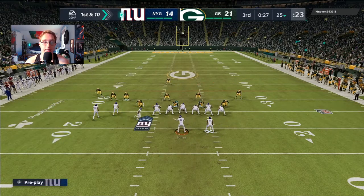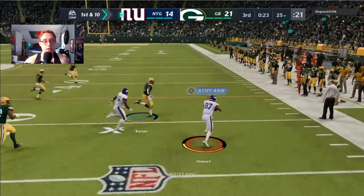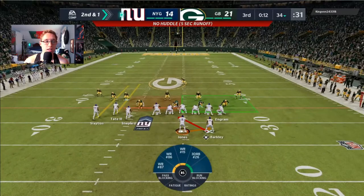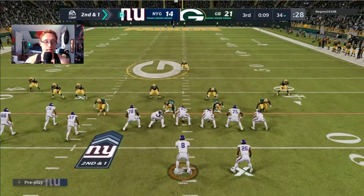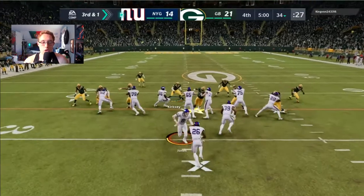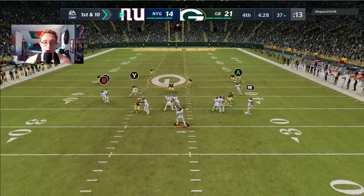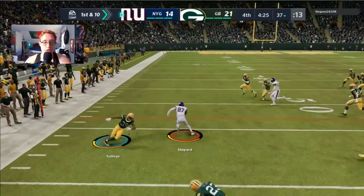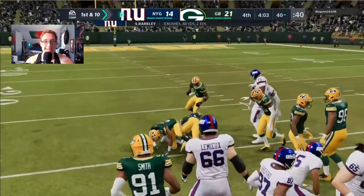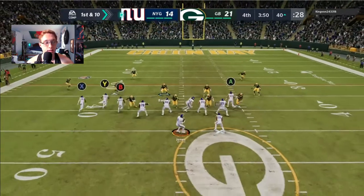I see there's basically nobody covering the right side after I motion Shepherd over, so we exploit that. Then I run inside zone with Barkley for the first down, spamming the snap. On third down I go with an iso. We throw a quick pass to Sterling Shepherd in the flat — he jukes a man and gets up to the 50 yard line. Saquon Barkley follows with inside zone down to the 40: 11 rushes, 88 yards, and two touchdowns.